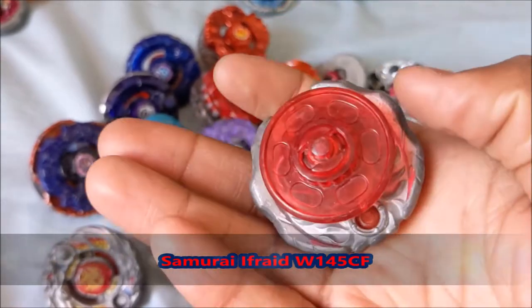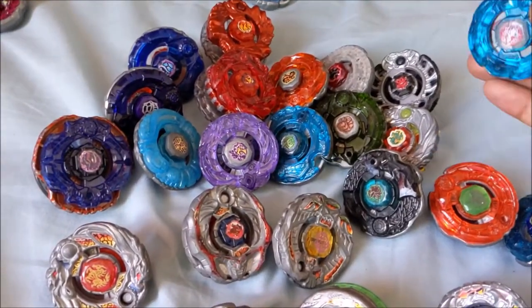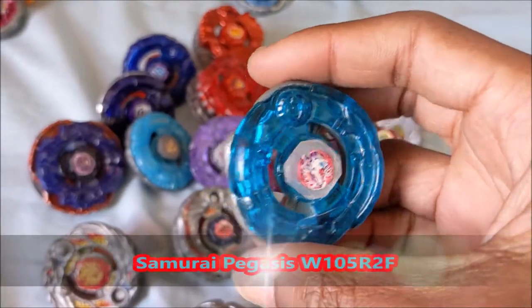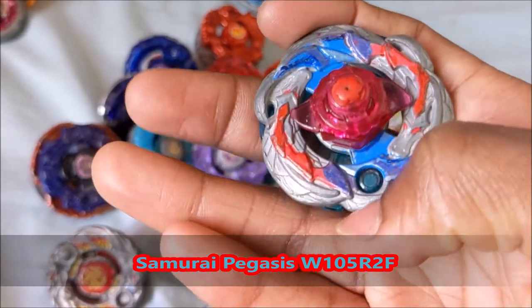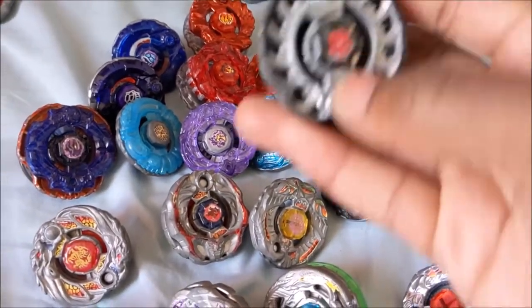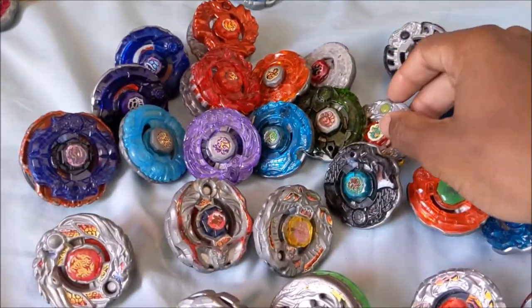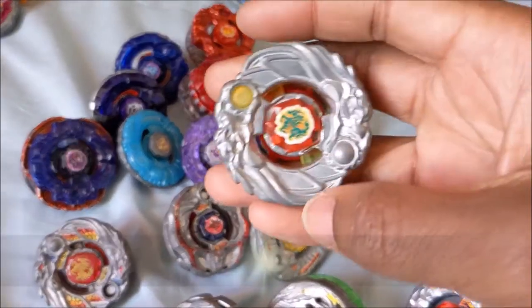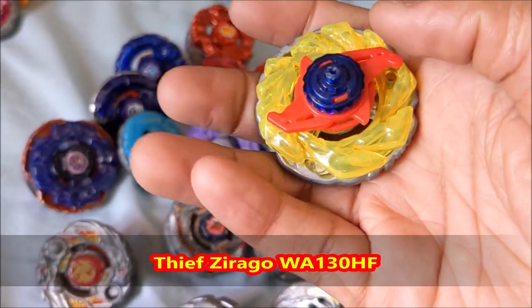We have Samurai Ifraid Wing 145CF. Samurai Pegasus — I painted it because the sticker just died and the R2F is worn out — Wing 105R2F. Archer Gargoyle SA-165 WSF — really cool performance tip in my opinion. We have Thief Zerago, the Hasbro version, Wing 105HF.